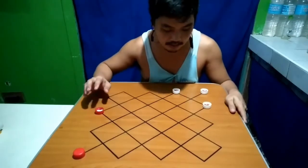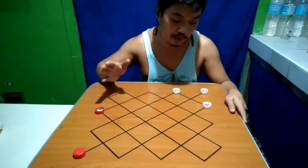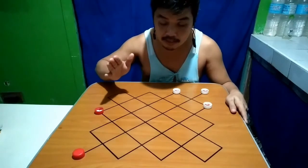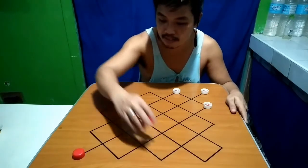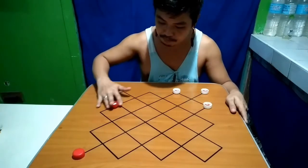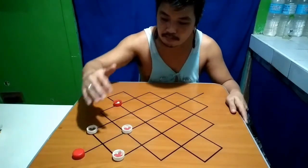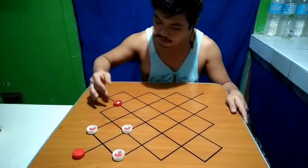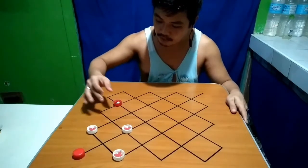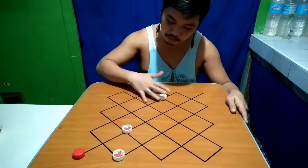Okay let's start. Ang pinaka main goal ng white is dapat paalisin yung red piece sa linyang ito at makaporma ng ganito, para mas madali na siyang talonin. Bakit kasi kahit saan siya pumunta — dito, dito, dito, dito — ipakain lang ito.